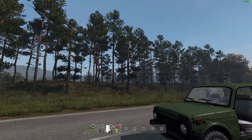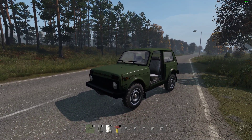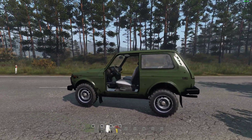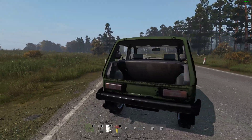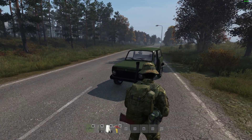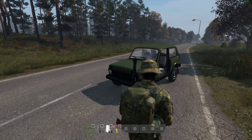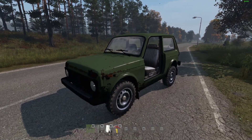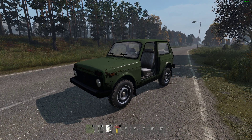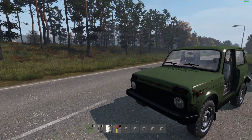Hi everybody, welcome back to a rather sunny Chernarus on my DayZ local server. In this video I'm going to show you how you can spawn in vehicles or cars at a custom location of your choice, just like this rather nifty Ada off-road hatchback that's sitting here. Someone asked me the other day how you do this, and I thought I must have made a video about this in the hundreds if not thousands of DayZ tutorials I've done — and I really don't think I actually have.